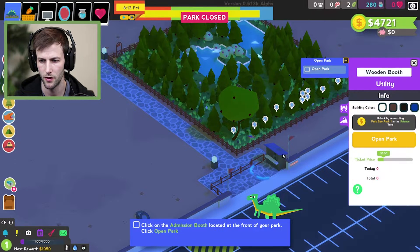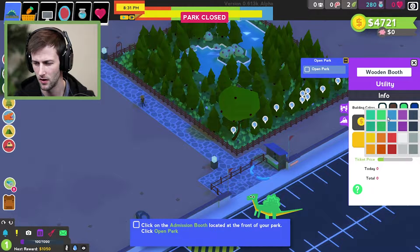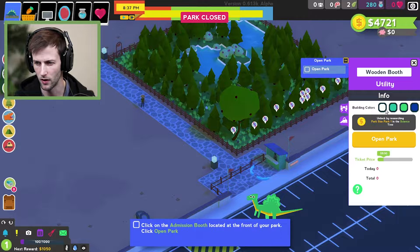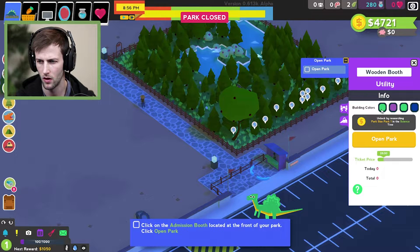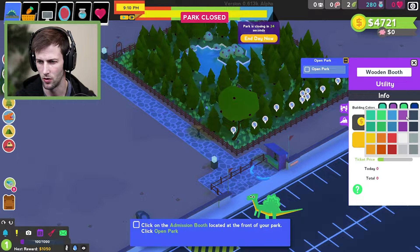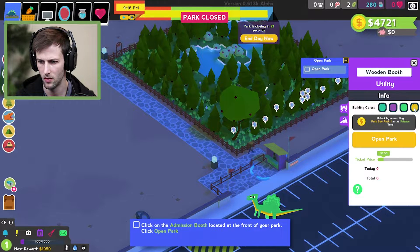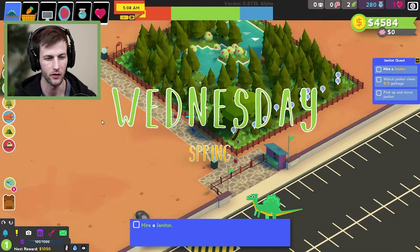Click on the admission booth. We can change the building colors — let's change it to something more fun. Purple and green look nice. Maybe make this one green and the roof a baby blue, a darker blue. That looks good! All right, we just opened our park. It is Wednesday in the spring.